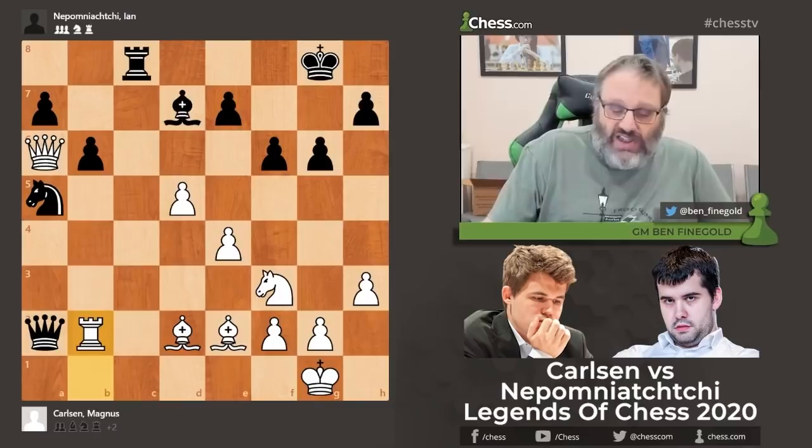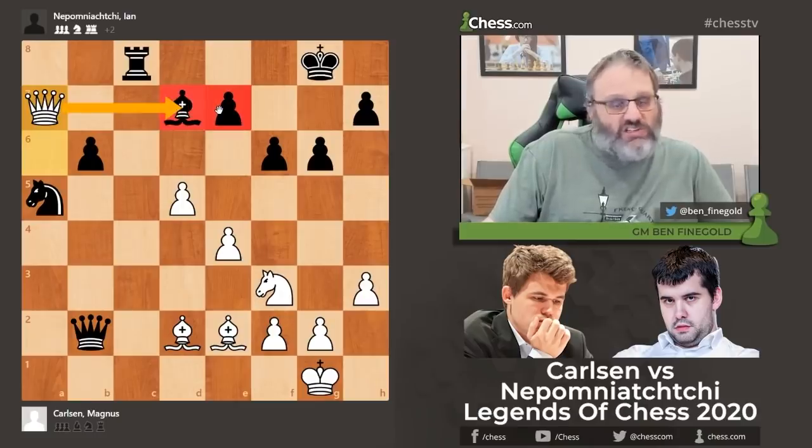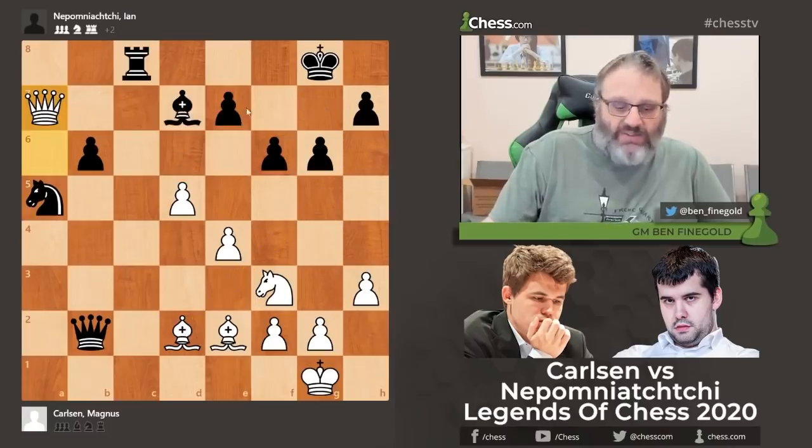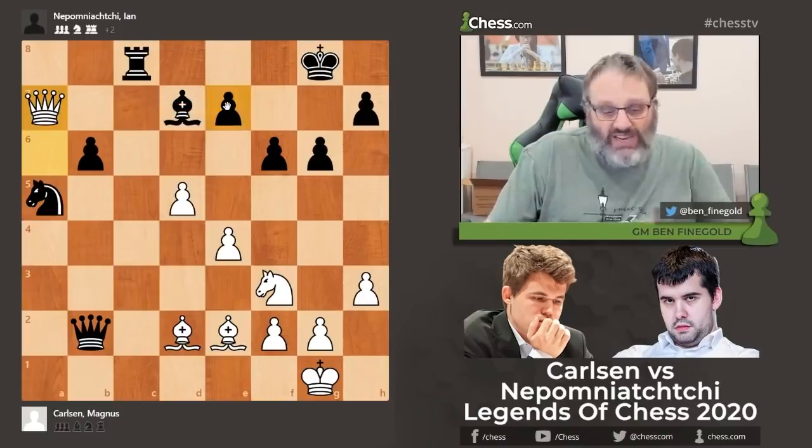The reason for the exchange sacrifice is that after the forced capture, Queen takes a7 — the queen is just too strong, there's too much damage. We can't move the bishop away. Queen takes e7 is crushing: we're going to play d6, d7, take on f6, play Bishop h6, and it's mate. We can't let him play Queen takes e7.